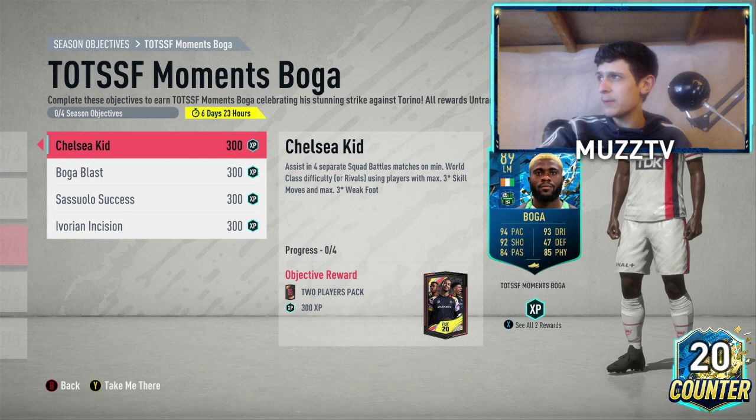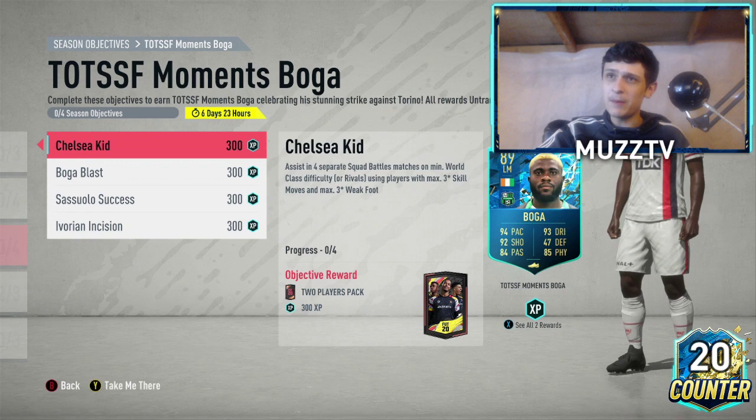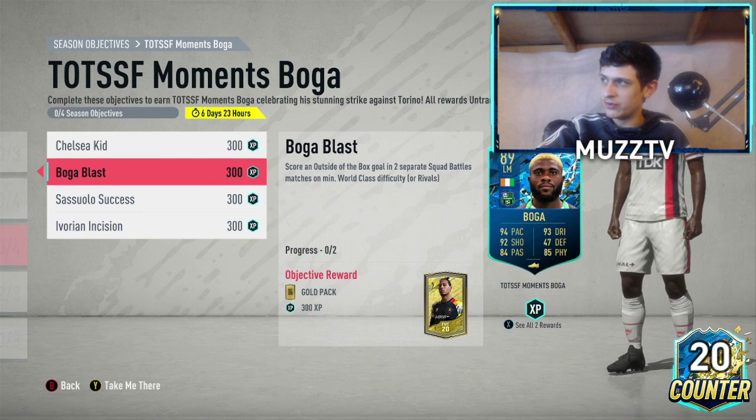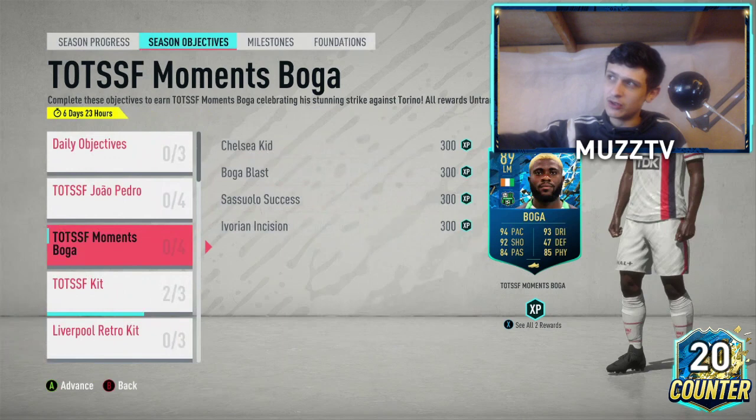A three-star, three-star player — I'm sure you guys can think of someone. Score an outside-the-box goal in two separate squad battles or rivals — that's just with any player, so again that's very easy. Boga might be quite good for that as well because he's got good outside-the-box shooting. But at the same time, you want to try and clump all these together, so get your six Serie A players and maybe if you've got a decent Serie A long-shot taker, happy days.